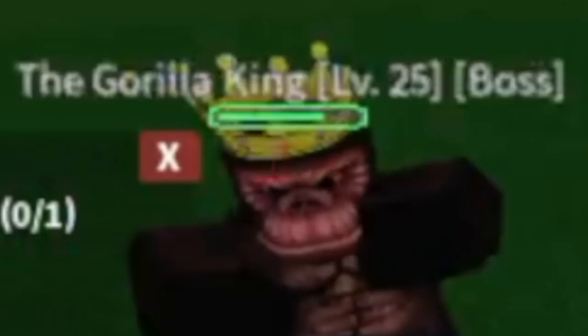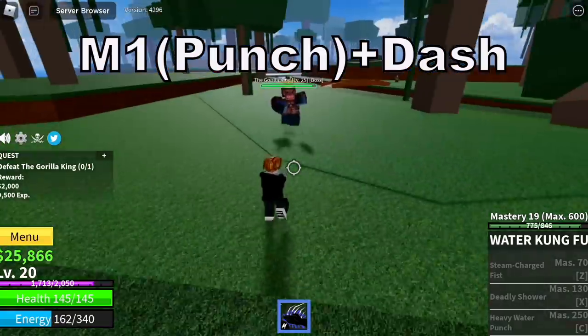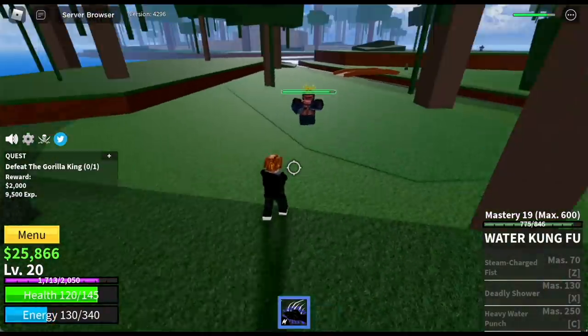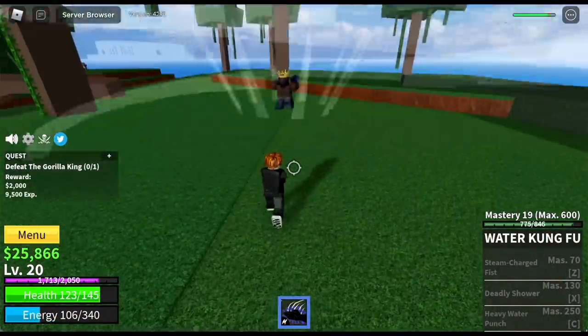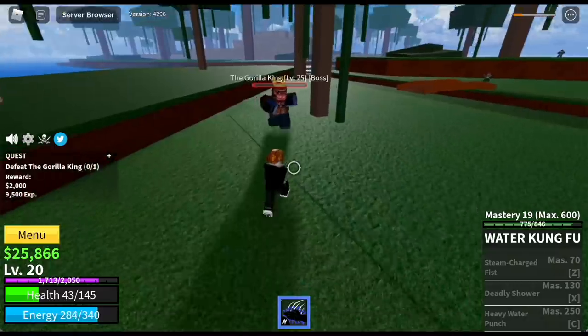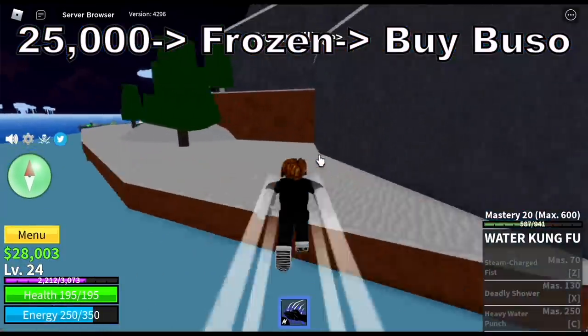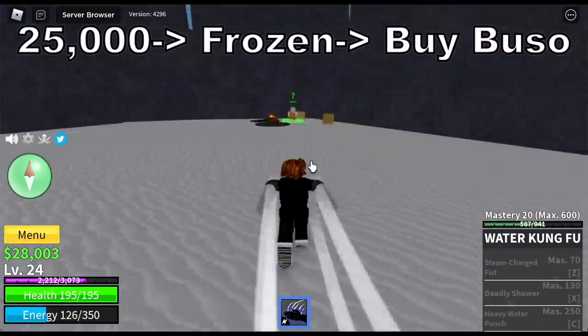At level 20, we are going to start with the Gorilla King. Our technique here: punch, dash, punch, dash. Sometimes you will get hit but that's fine. In this part of the game, our goal is just to gather bellies. 25,000 bellies is enough. After that, head to the Frozen Village and buy Buso.